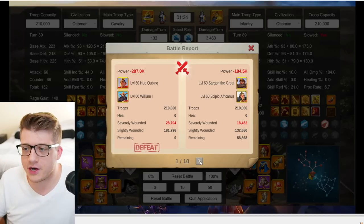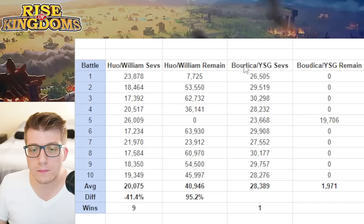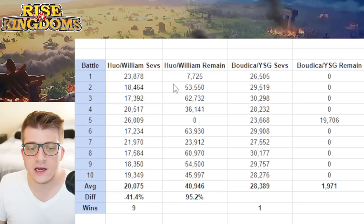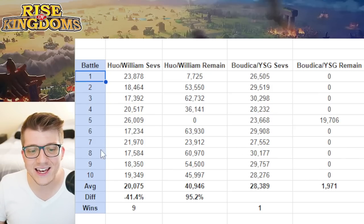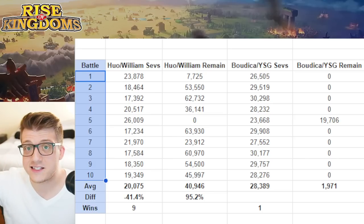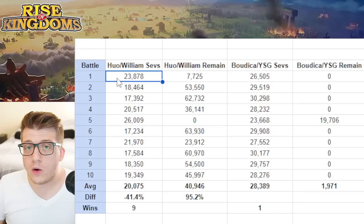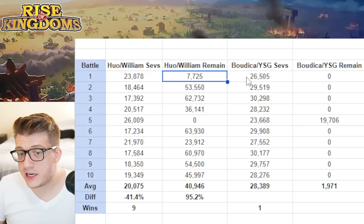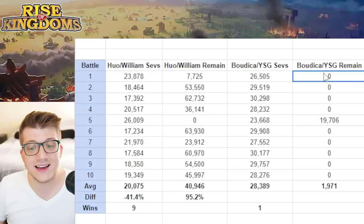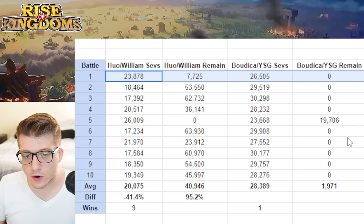Let's start with the results: Hua primary with William secondary going up against Boudicca primary with YSG secondary. We did 10 battles for each matchup, giving us 16 different tests and 160 battle reports total. In the first battle, Hua with William had 23,878 severely wounded units and 7,725 remaining; Boudicca YSG had 26,505 severely wounded units and zero remaining — Hua William was the winner.